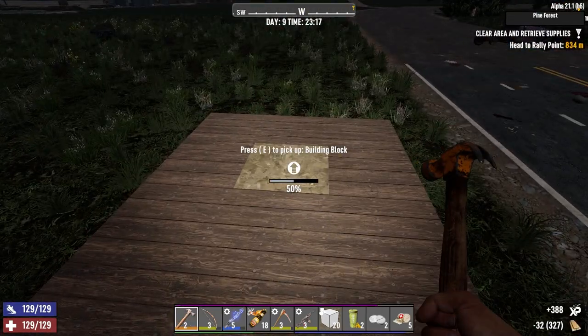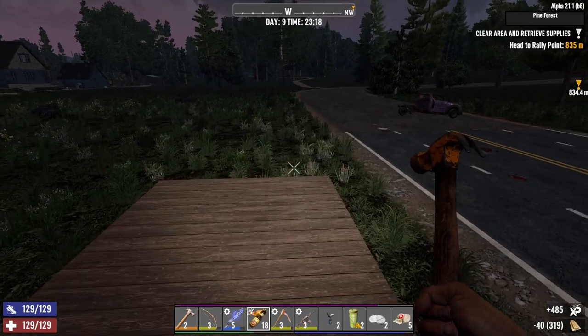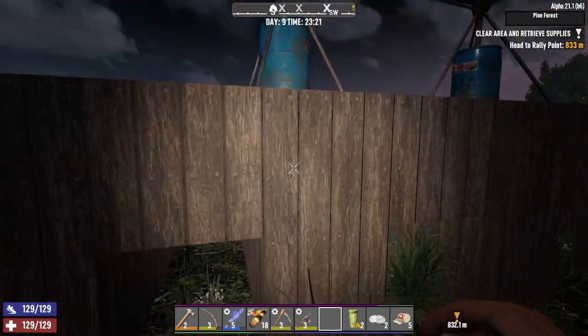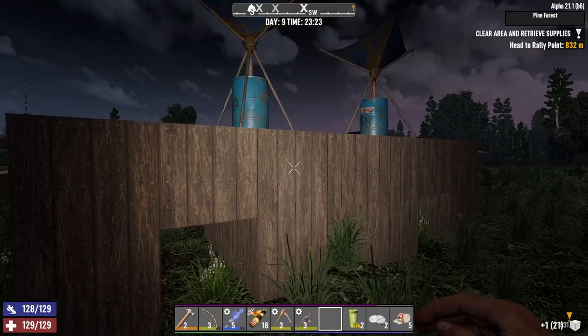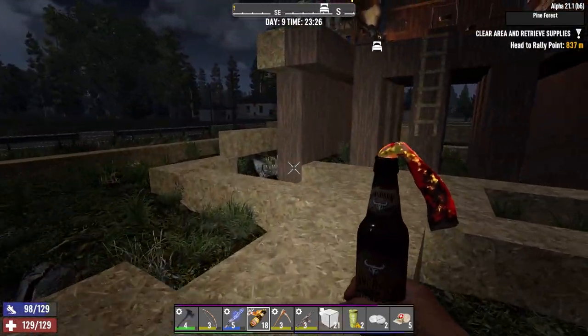Right, where would we like these dew collectors? This little contraption here should be just high enough for me to reach — like so — and just high enough that the zombies can't reach it. So that's what we're doing there. Let's go back to digging I suppose.